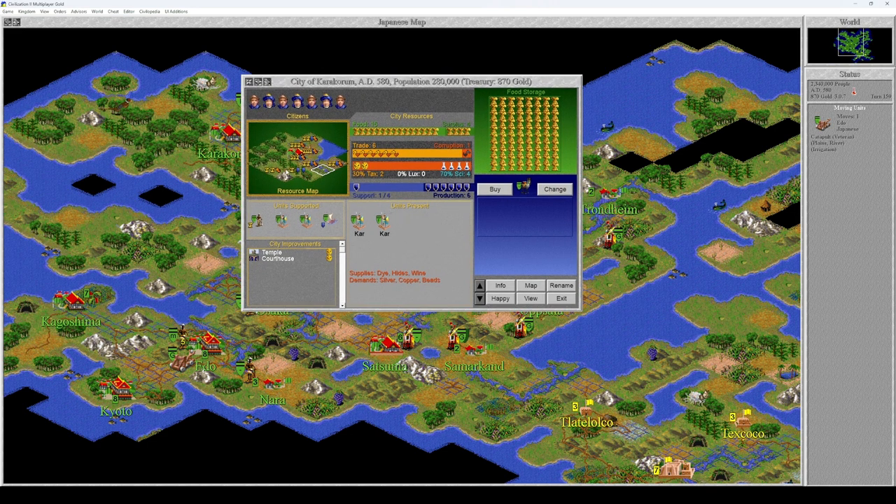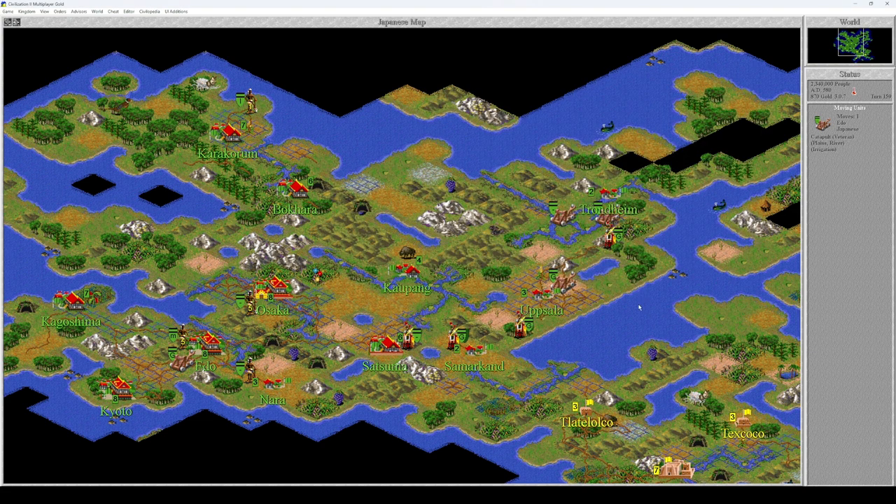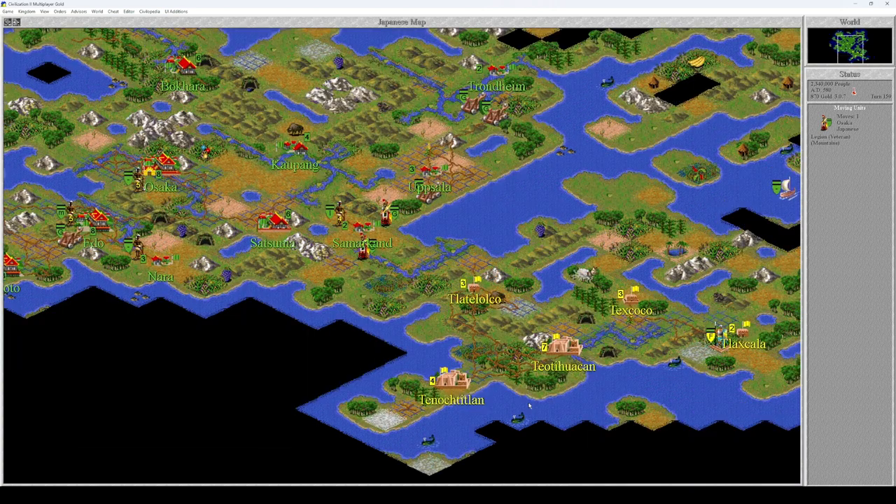Let's change things up a little bit. You're going to go into level eight next turn. And now you're building caravans in six turns — that's great. You're fully healed, go down. You're also fully healed, go down. You go down as well.